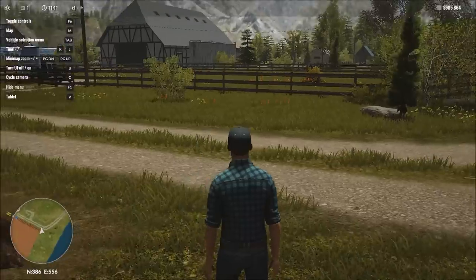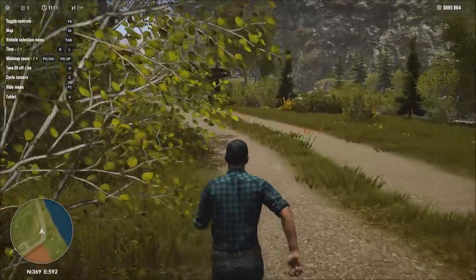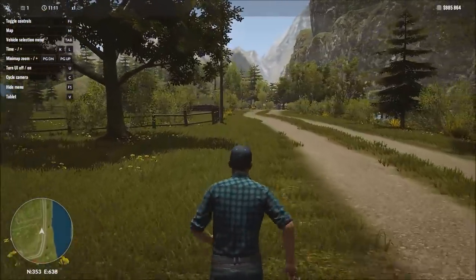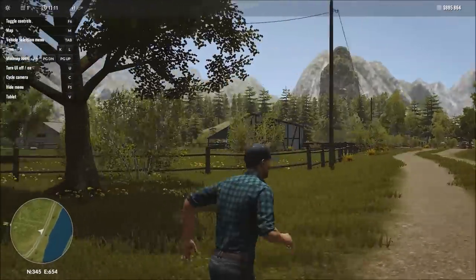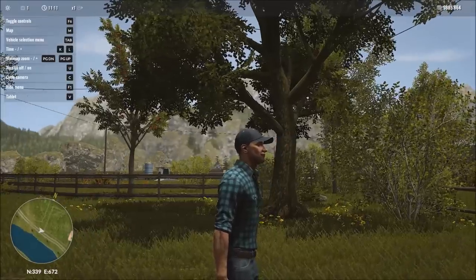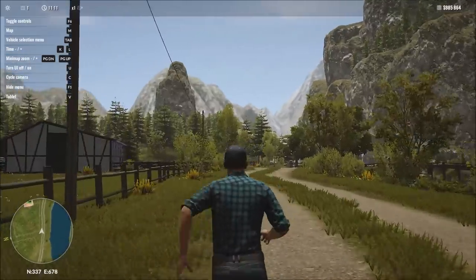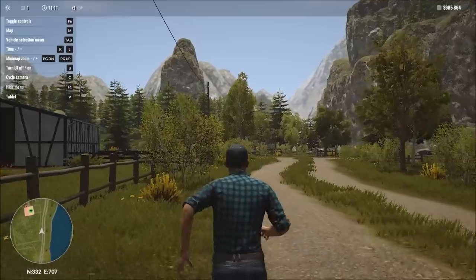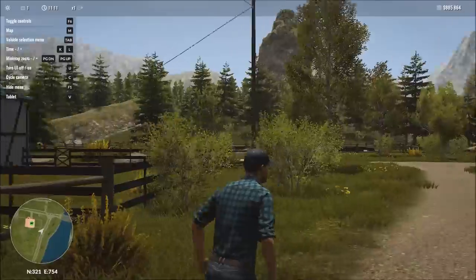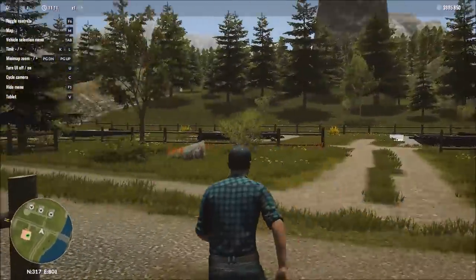We're off to a bit of a bumpy start, but that's okay — we can deal with that. We'll let him get on about his business. We're actually going to work our way over to the sheep. I really like the look of this map, aside from the mountain and rocky areas they're using for borders — I'm not a fan of that. But that aside, I really do like the look of this map. It's got a sort of a serene feel to it — maybe it's just because I'm in a good mood today.